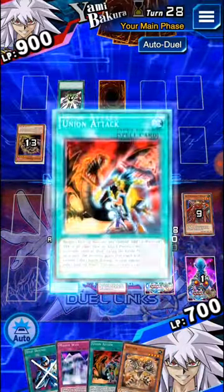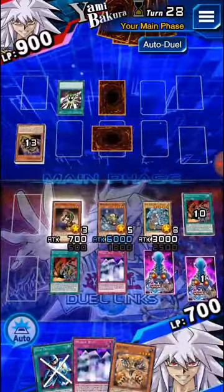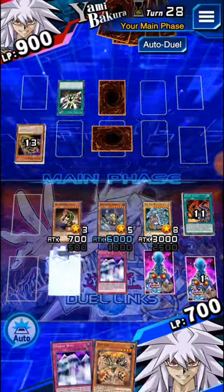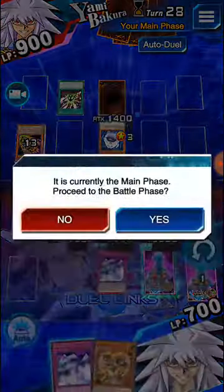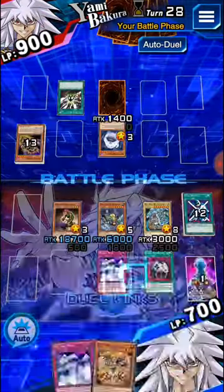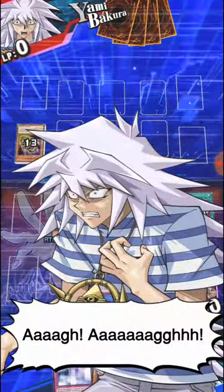Summon Gravekeeper's Vassal. Activate Union Attack — I'm going to activate both of them and target the Vassal. What this is going to do is, when we go into the battle phase, it's going to give the 6,000 and the 3,000 to the Vassal twice over. Let's go ahead and activate Stop Defense, target his monster. I go into the battle phase and the Union Attacks activate. After they've activated, you can activate your Enemy Controller and it won't change the attack on the Vassal. Tribute the Blue Eyes, get his monster, and attack for game.